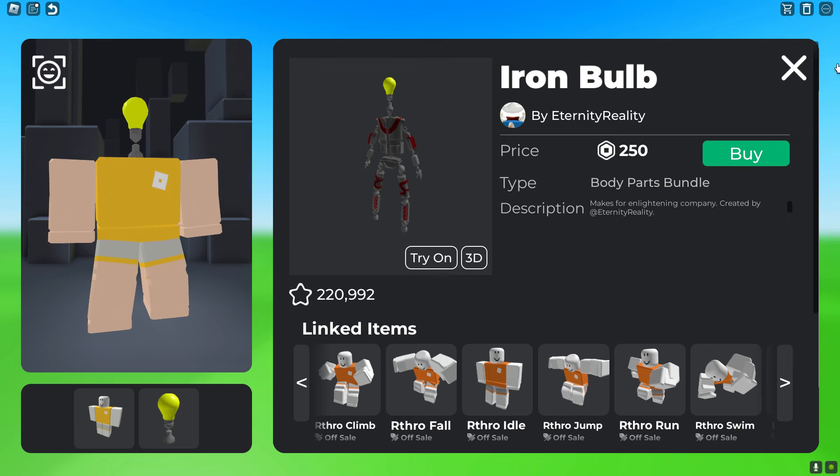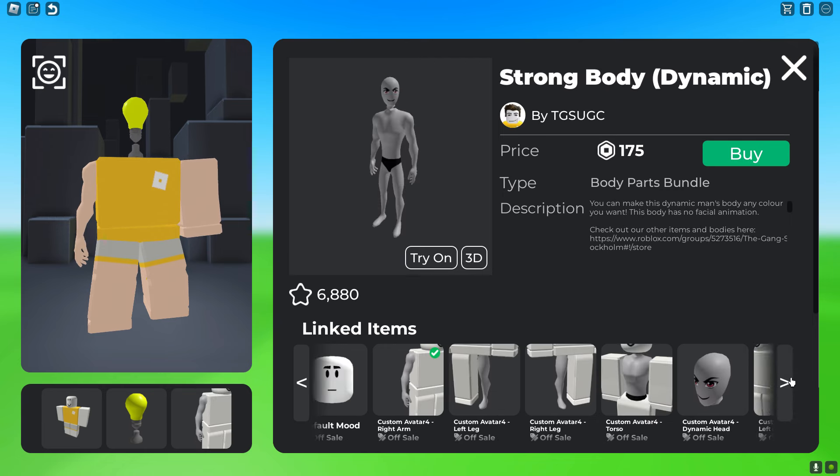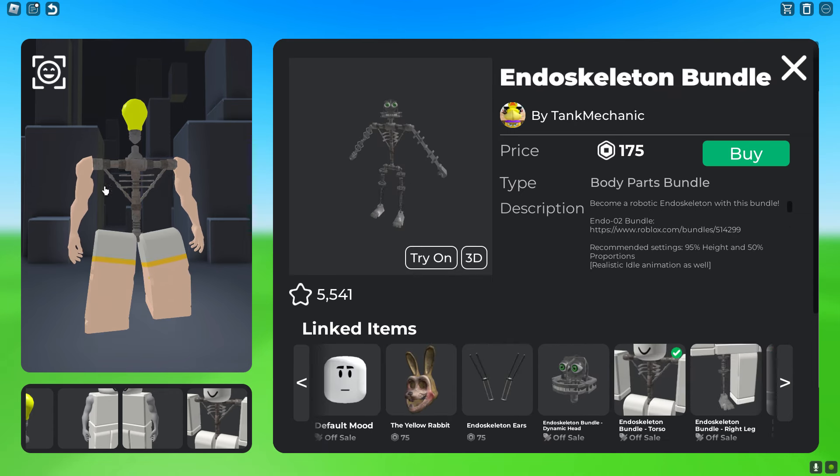First, get the Iron Ball package and get the head, which costs 250 Robux. After that, get the Strong Body package for the arms, and use the Strong Body package also for the legs to create that V-taper.